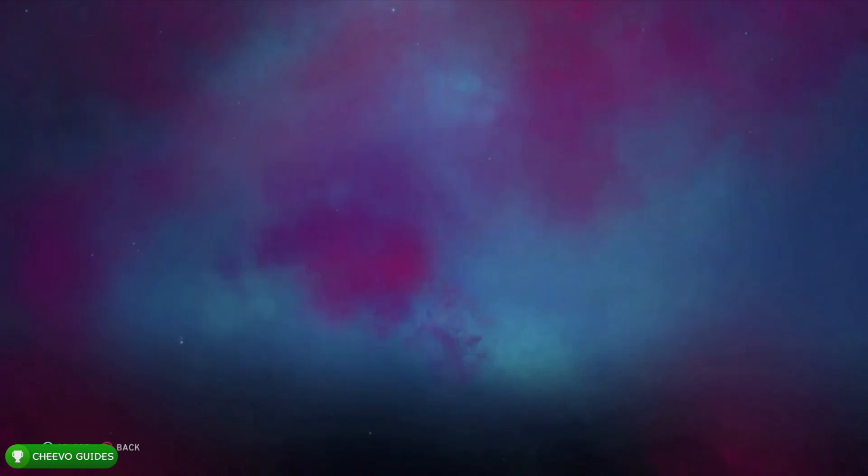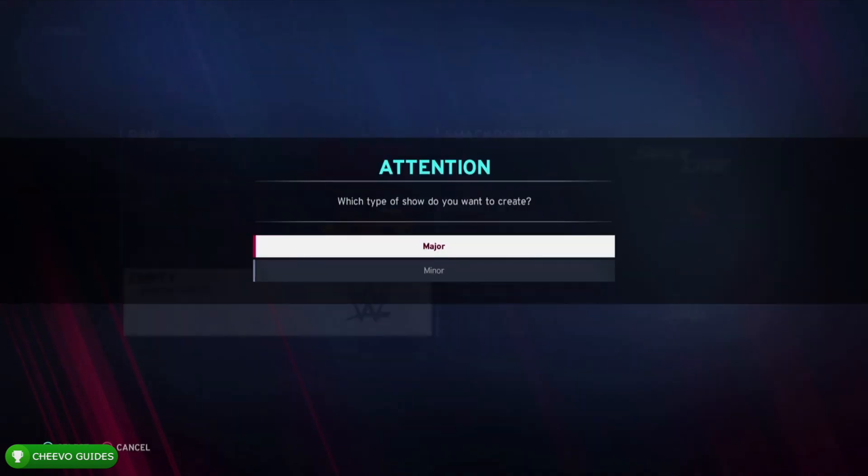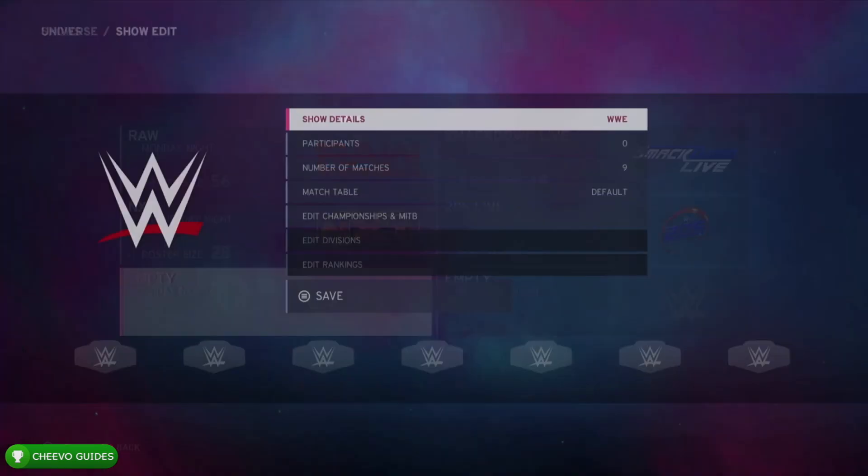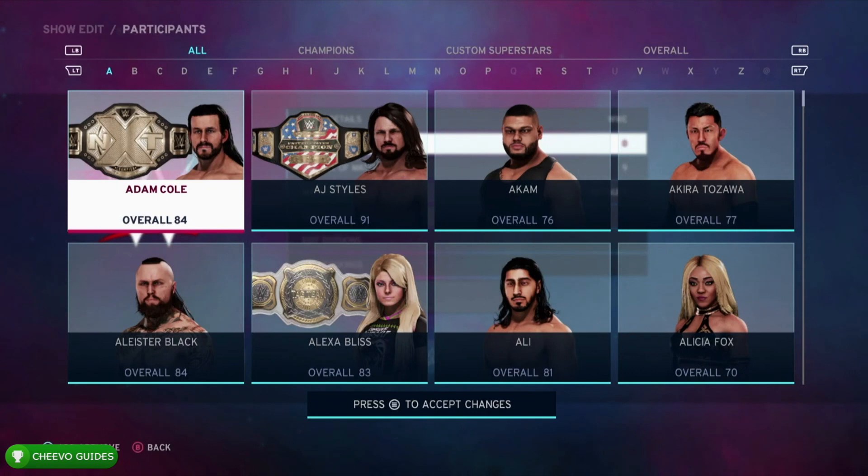Next you want to exit out. We're going to go to Edit Shows. I'm going to go to the first empty slot, which is going to be on Friday night. Press Major Show and then we need to edit a few things here.